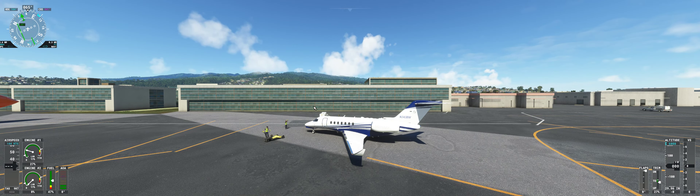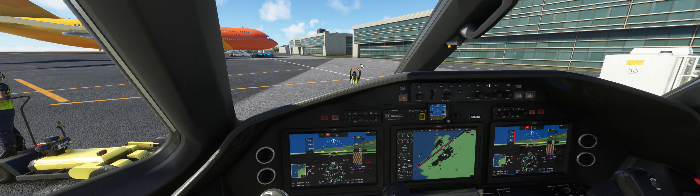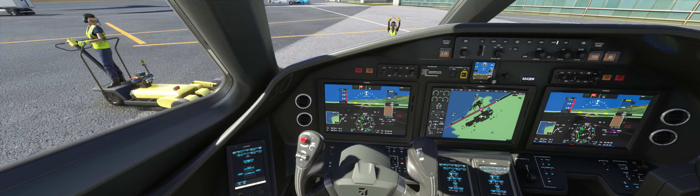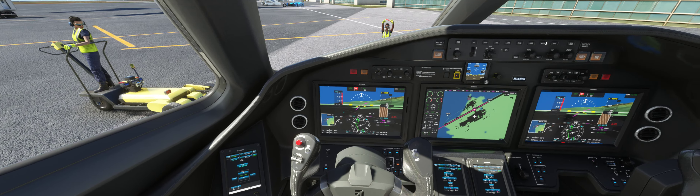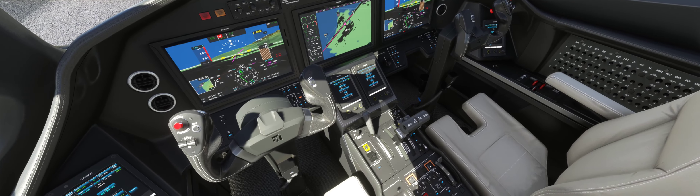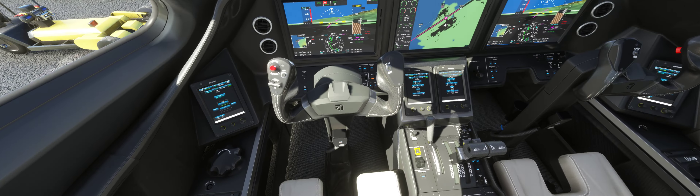We're very happy to be here after this wonderful flight from Easter Island, where we spent two weeks. Sim estimated four hours and 52 minutes for this flight, but the sim just doesn't work with winds aloft. We had a really monster headwind for the first two hours — 90 knots. That slowed us down a bit. But regardless, we're here, we're safe, we're happy.